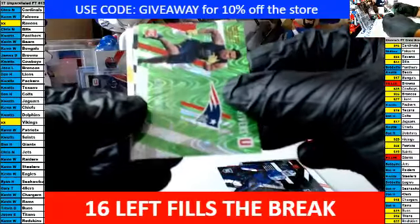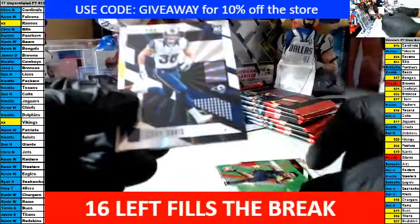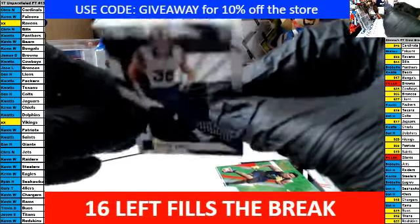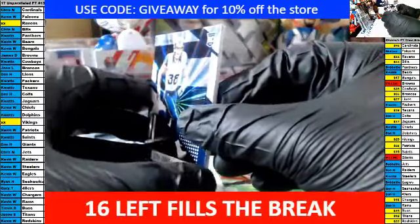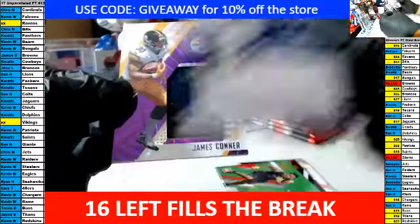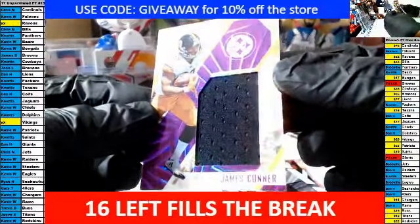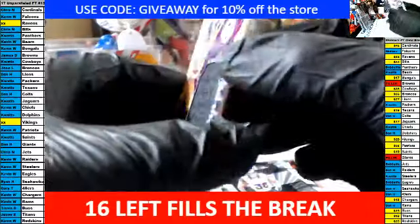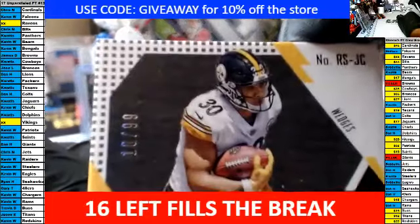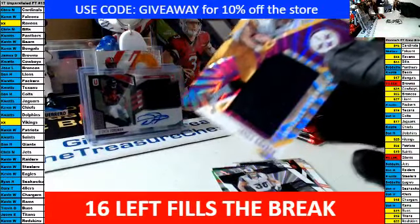We have a Rivers rookie for the Pats. We have a Cody Davis rookie and our first hit of the last box — it is a jersey patch, James Connor for the Steelers. That is pretty sick — congrats to whoever got the Steelers. That is 10 of 99. Steelers are Kevin W — nice card.